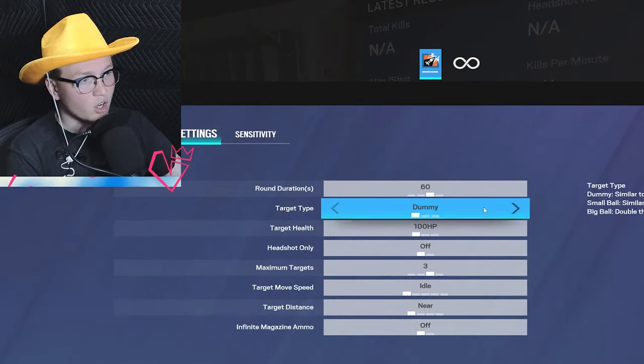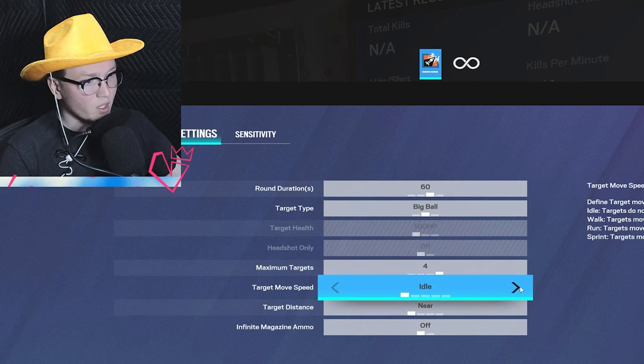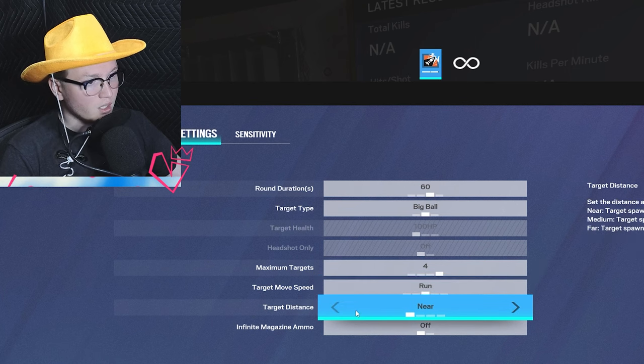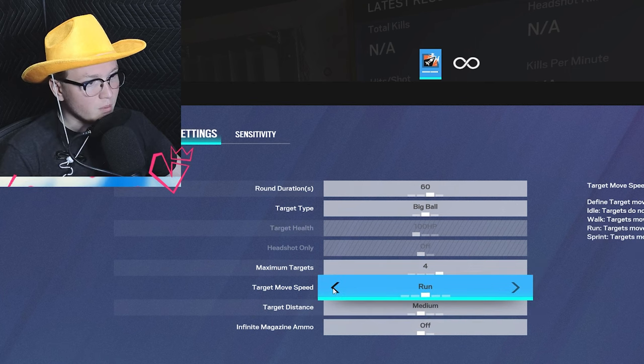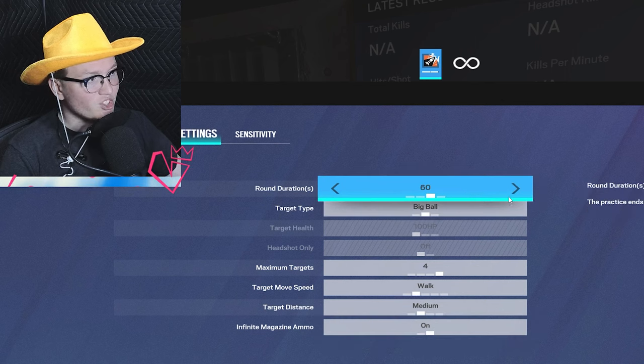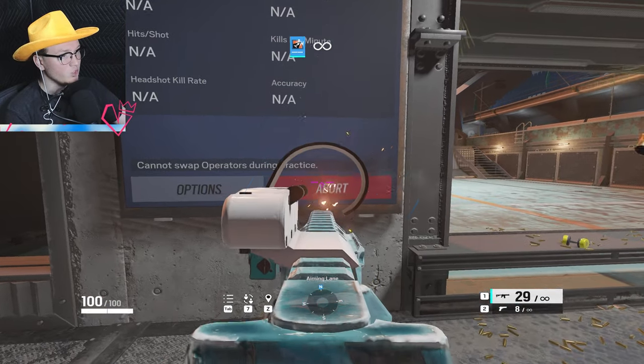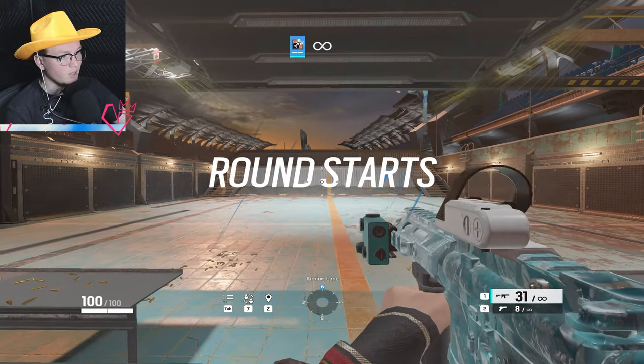You can go to Options and configure it. You've got round duration, target type, dummy — we want Big Ball. Maximum targets set to four, movement set to Walk, target distance Medium, and infinite magazine on. Round duration set to 60 seconds. It's actually pretty in-depth. Click Apply and then you can shoot.